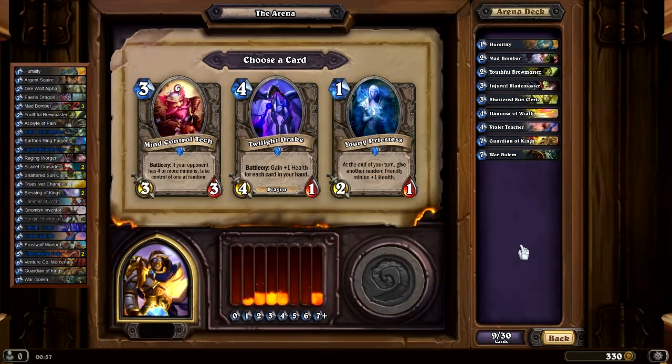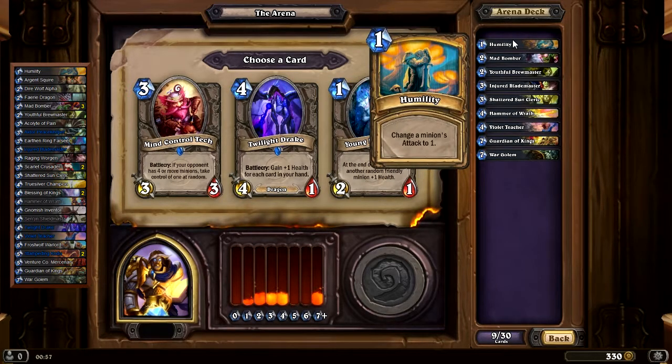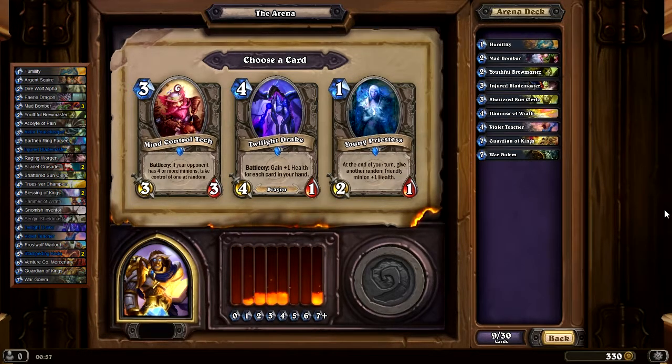I think the Twilight Drake might be a better card here. Let's see — Mind Control Tech: 83, Twilight Drake: 89, Young Priestess: 33. So Twilight Drake, although I quite like Mind Control Tech for Arenas — and Constructed too. No one ever expects it.